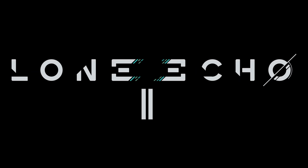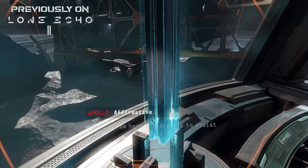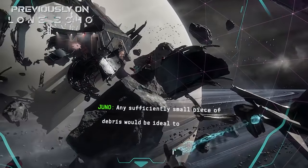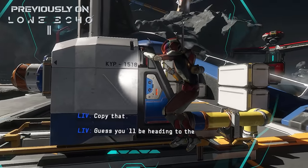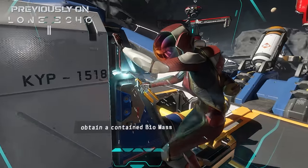Previously on Lone Echo 2. Unknown user detected. Jack. Welcome back to the Estrella. I am hereby available to assist you in obtaining a fuel cell. Any sufficiently small piece of debris would be ideal to experiment on. Viable fuel cell located. I don't think we'll be using that one again. I guess you'll be heading to the research facility then. That is where we'll be able to acquire a contained biomass sample, correct?